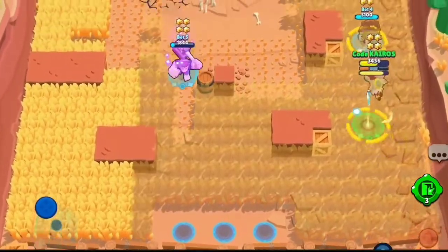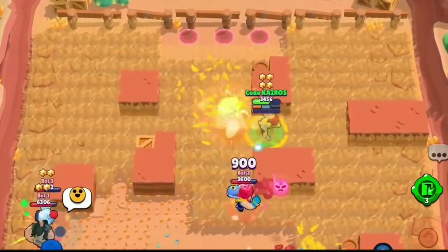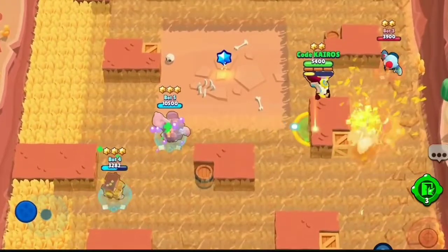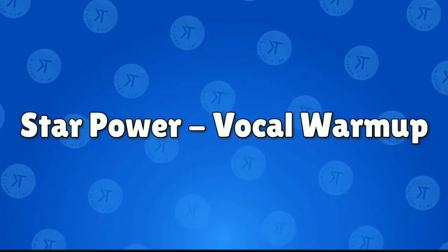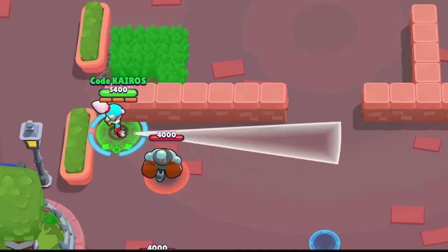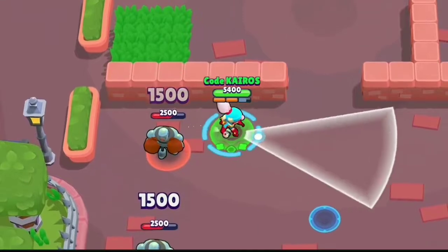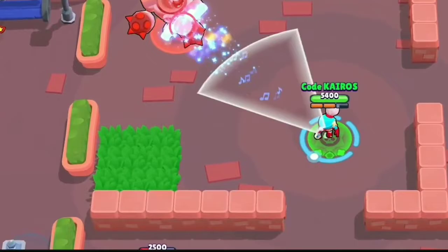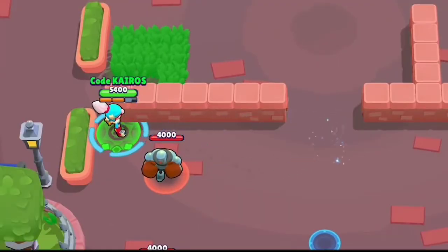The map will feel small when using Janet's super. If you use it from the edge, you'll be hidden in a small area, but you'll be able to see the whole map. The Vocal Warmup star power makes holding Janet's attack at long range very useful. Without a star power, movement is slow but still useful.